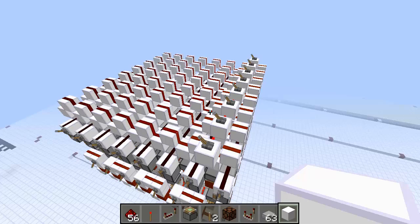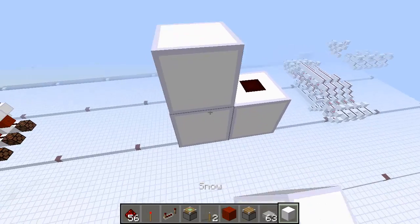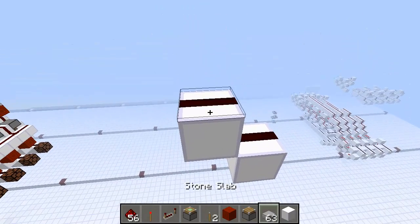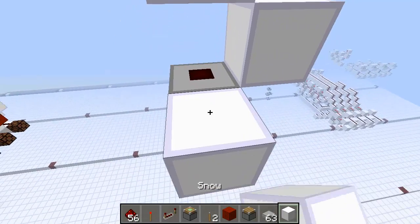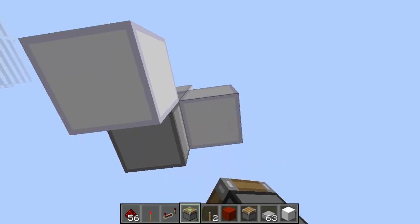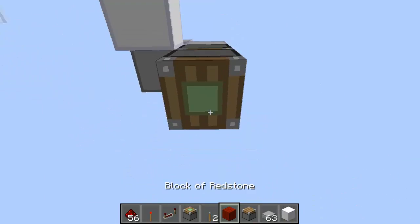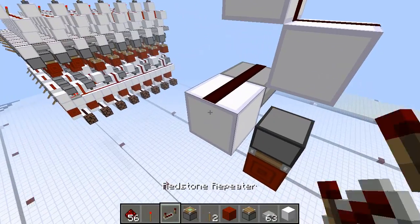Now that I think I've thoroughly showed this thing off, let me go ahead and show you how to build this thing. I'm going to start with the data wire. It's going to start with a little bit of a stagger, because I'm going to have my write wire right here. Under here, I'm going to place my piston. And this is going to be the piston that gets the block update in when I write.